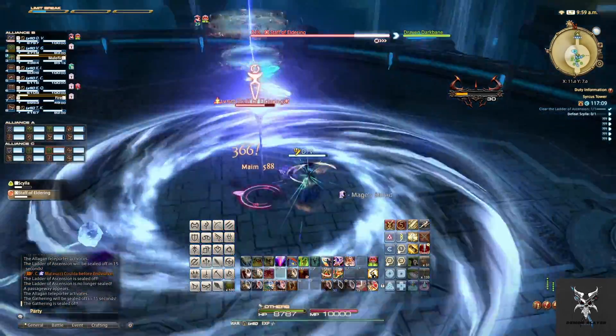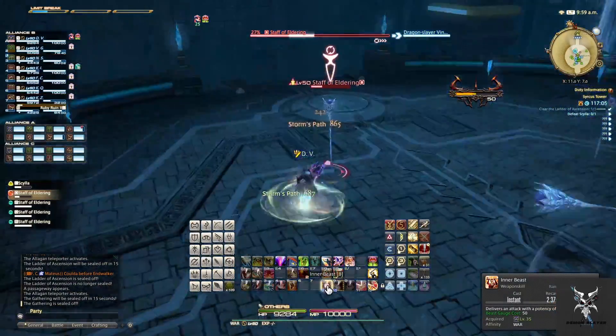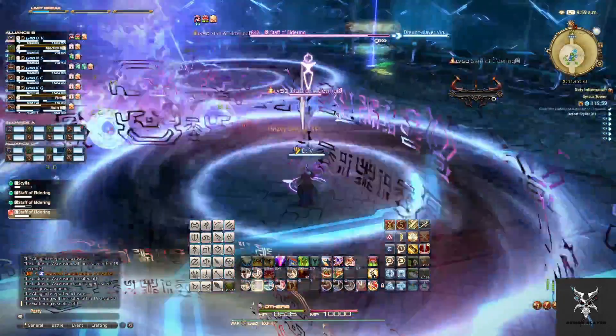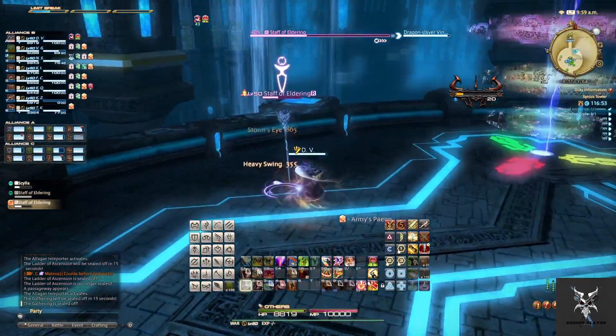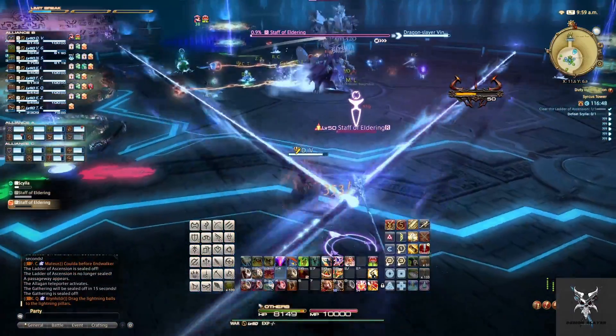Throughout the fight there will also be fire orbs and ice orbs spawning. The ice orbs, whenever they run into the person they are tethered to, will freeze them. If they're near anyone else it will also freeze those people, so try to make sure you're moving away from other people.